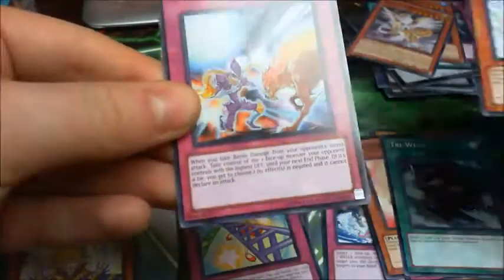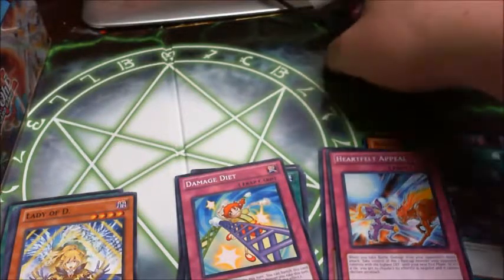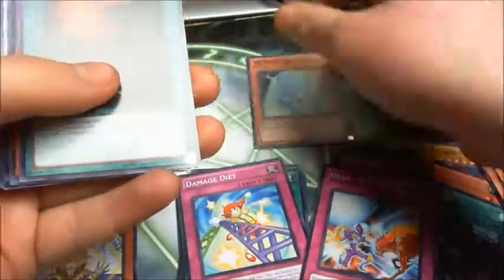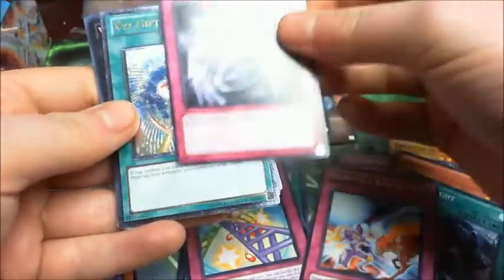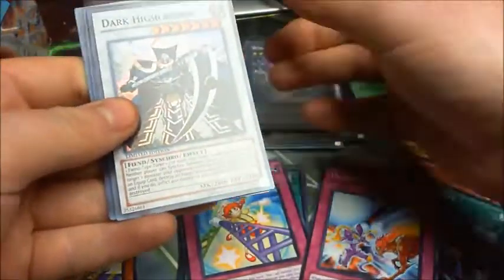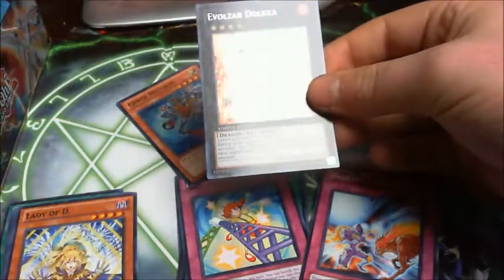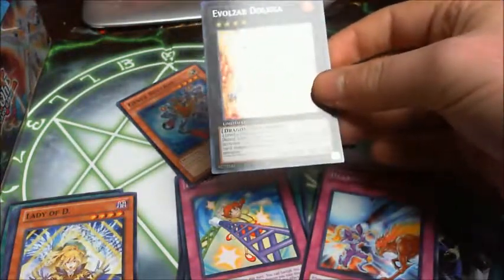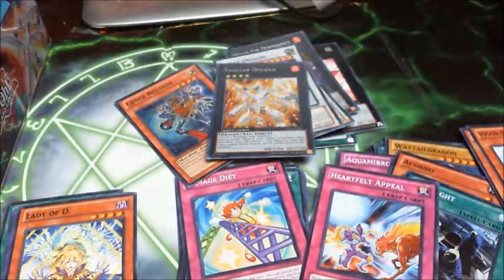Stinging Swordsman, Whirlwind, and Heartfelt Appeal. So here's a recap of what I got from this tin: Photon Saber Tiger, Murmur of the Forest, Heretic Dragon, Gishki Beast, Heretic Seal of Banishment, XYZ Gift, Baby Trigon, Wind-Up Zenmaines, Dark Highlander, Scrap Dragon, Gen X Neutron, and Evolzar Dolka. That's the Evolzar Dolka tin — I hope you've enjoyed it. If you liked this, please subscribe and I'll be posting more videos soon. Thank you very much, bye!